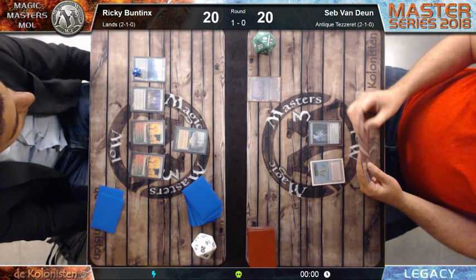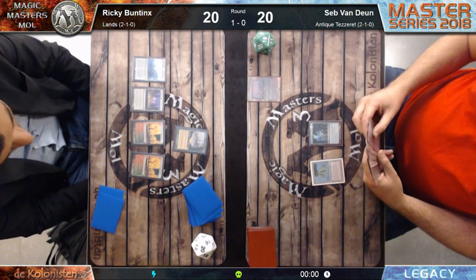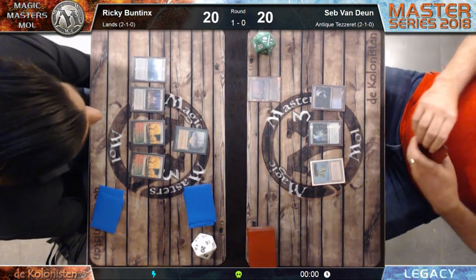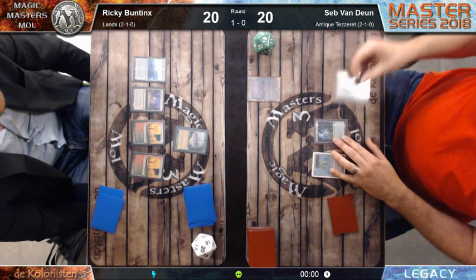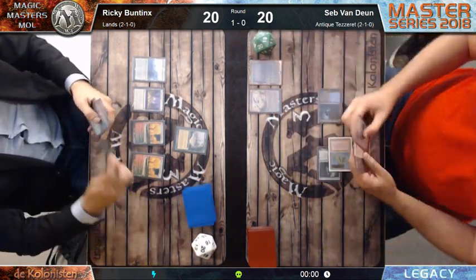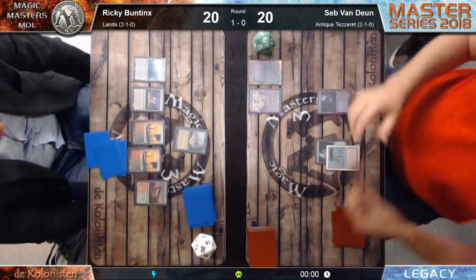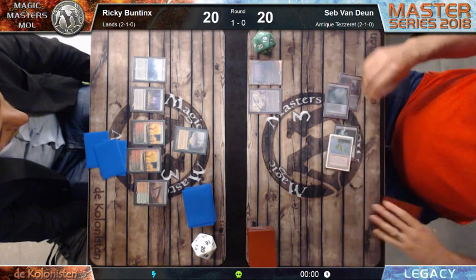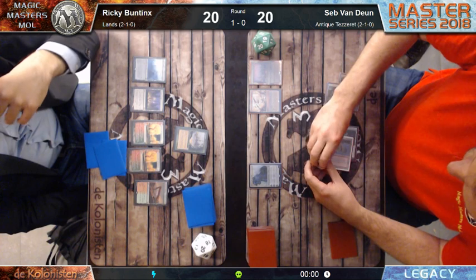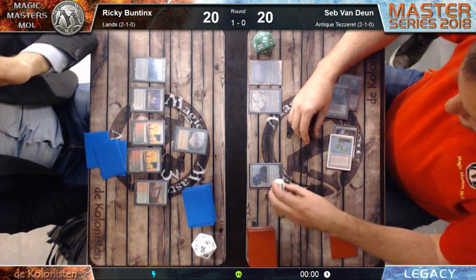Blood Moon is a very good card against Lands. Has the Lands player removal for Blood Moon? Krosan Grip - it's destroy target artifact or enchantment. He does play four Krosan Grips. I just talked about my list from several years ago where I didn't play Krosan Grip anymore. If he finds a Forest and has Krosan Grip in hand, he can Grip the Blood Moon and win. He only has one Forest in his deck, but he plays Gamble, so he can Gamble for the Forest and hope it doesn't get discarded at random.